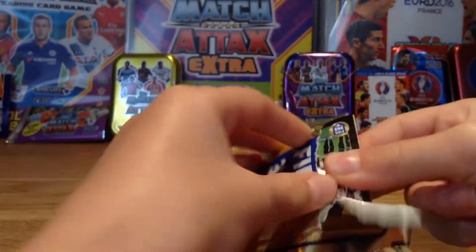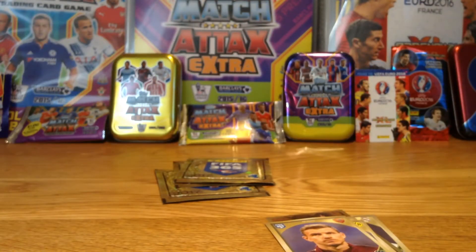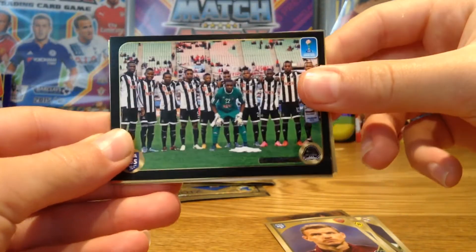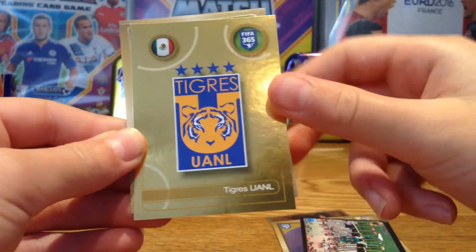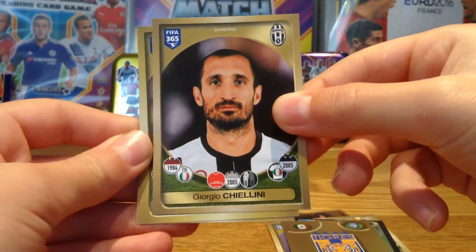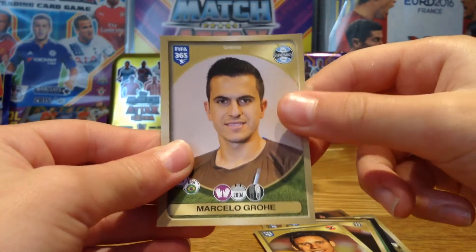It looks like we have a team sticker here, guys. Yes, we do — let me see what team this is. We do have the Mazemba team. I'm not too sure — I've never heard of that team name before. But there they are. Then we do have the Tigres club badge, which Gignac plays for — very good side in my opinion. Then we do have Chiellini, the strong defender from Juventus. We have Sobby and Grovy — I'm not too sure how to pronounce that name, but I'm pretty sure he's a keeper.